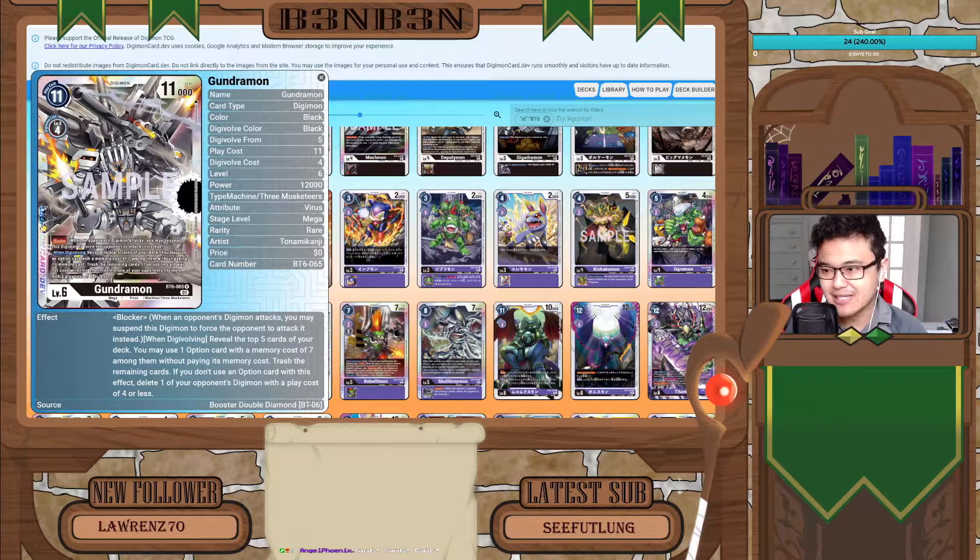The first Three Musketeer card that was revealed is Gunjomon — 11,000 power, four cost to Digivolve normally, and has two abilities. First is Blocker, which is not relatively good on 11,000 power DP, but it has the other ability of Wind Digivolving: reveal the top five cards of your deck, and you may use one option card with a memory cost of seven from among them without paying its memory cost. Then you trash the remaining cards.